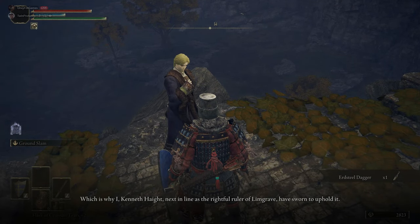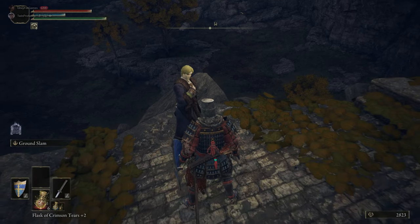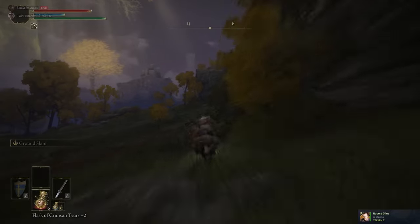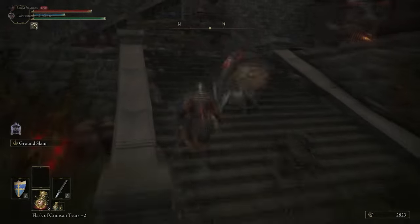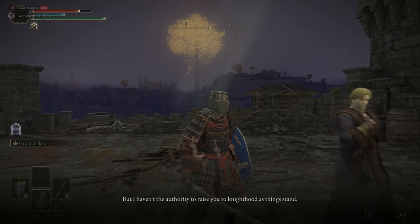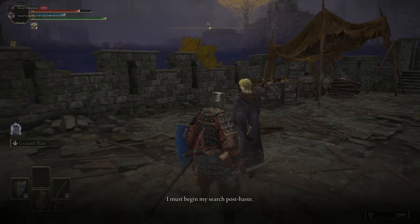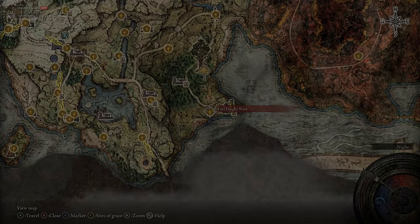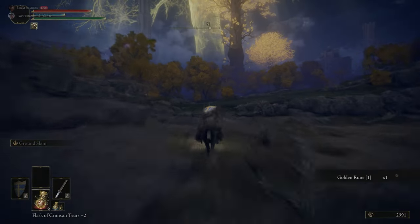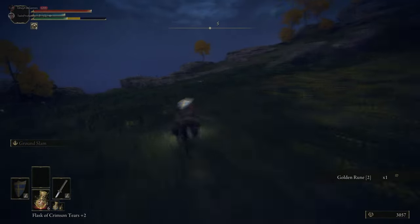When you exhaust his dialogue here, he will move back to Fort Haight, and there'll be a bunch of demi-humans inside. Talk to him and he'll talk about not being able to make you a knight because there's no proper lord in Limgrave. The demi-humans can drop: the Falchion, the Club, the Spiked Club, the Great Knife, the Bloodstained Dagger, Rickety Shield, String, Glass Shards, Rune Fragments, Rainbow Stones, Glow Stones, and Volcanic Stones — basically if it's useless, they can drop it.